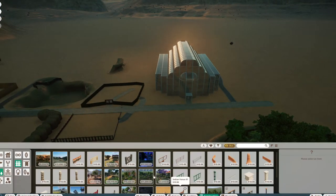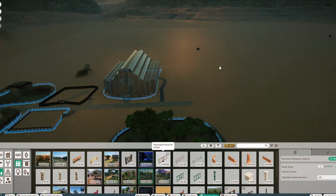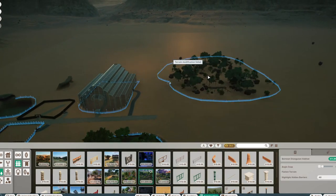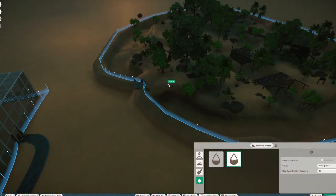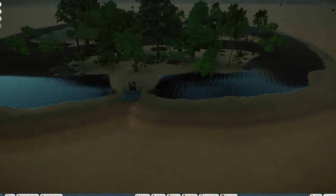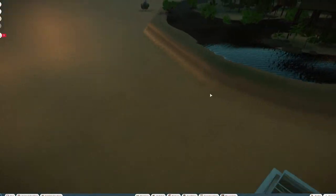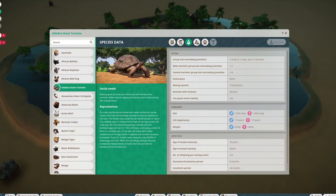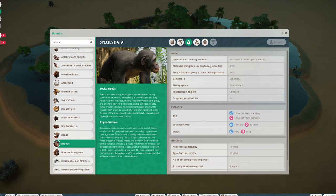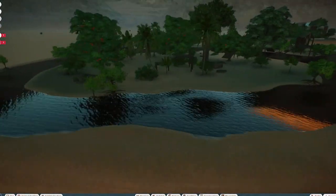One more thing that applies to certain animals — which I've utilized with the Bornean orangutan habitat — is water as a barrier. As you can see, there's water here and the only thing I've blocked off is the entry point. This works because a lot of monkeys won't actually be able to cross water. If we look at the bonobo, water is listed as a possible barrier. This only works for monkeys though, so don't use it for others — but it's another way to have a natural barrier.